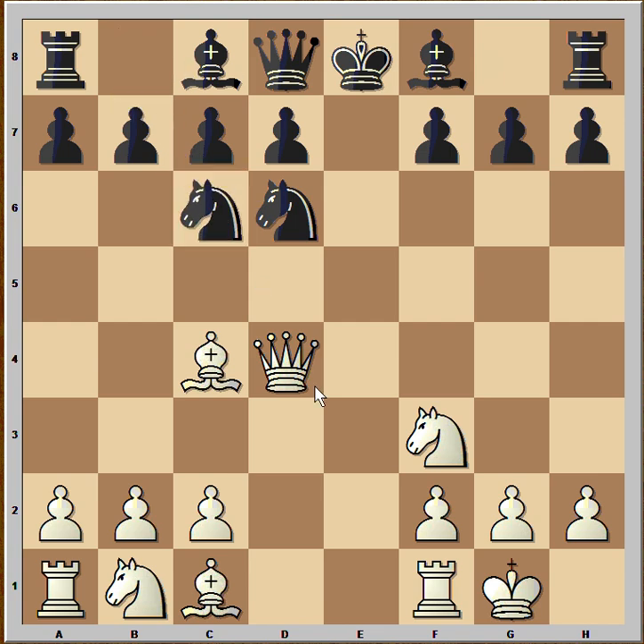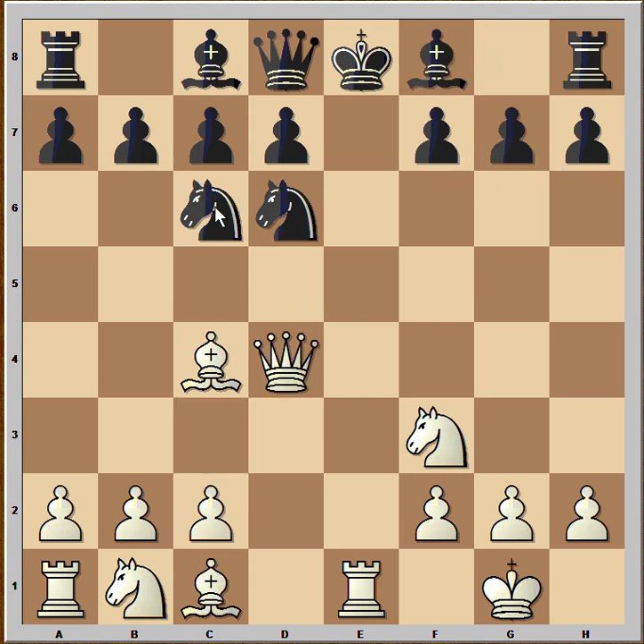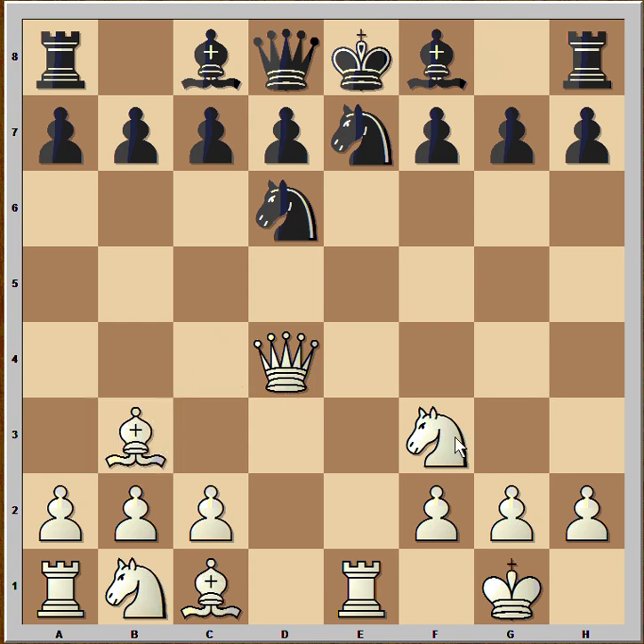Black played knight to c6, attacking the queen. But White is not in a hurry to move his queen — he had a better move. Rook to e1 check. If bishop to e7, then queen takes on g7. That's why Black played knight to e7, but his position is now very tangled. And White played bishop to b3, also planning knight to e5 or knight to g5.